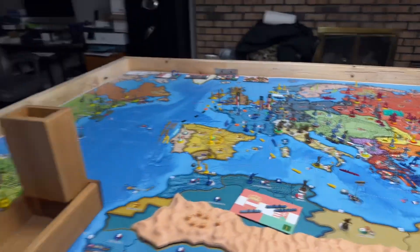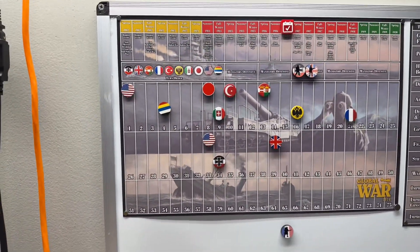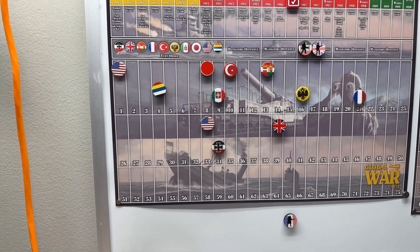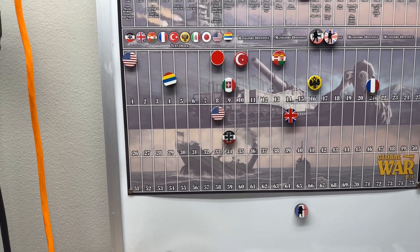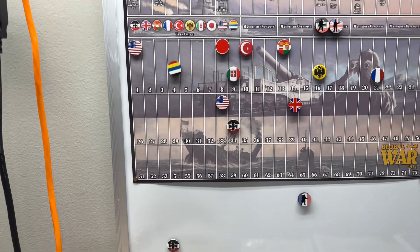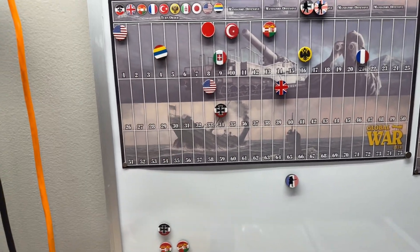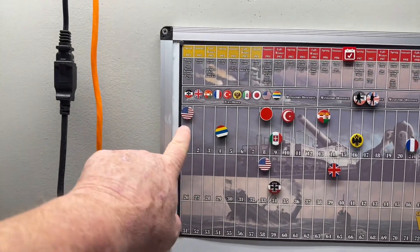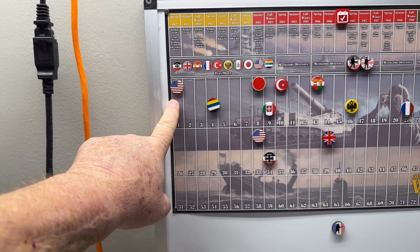There's one other thing I got wrong. While the United States is at peace, the only thing they can collect is income from the peacetime increase rolls and random event income, because they did get two IPPs from a random event last turn. So the IPP for Eastern Mexico is marked up until they go to war. Housekeeping done.